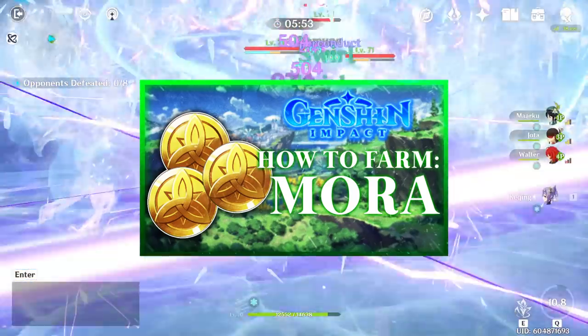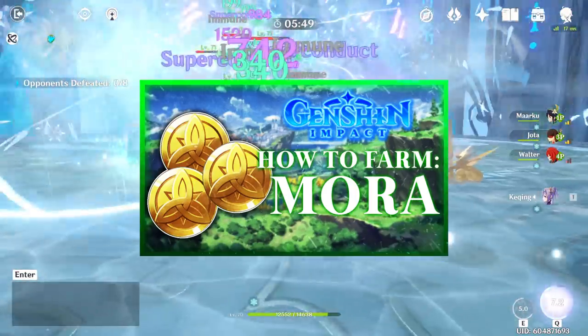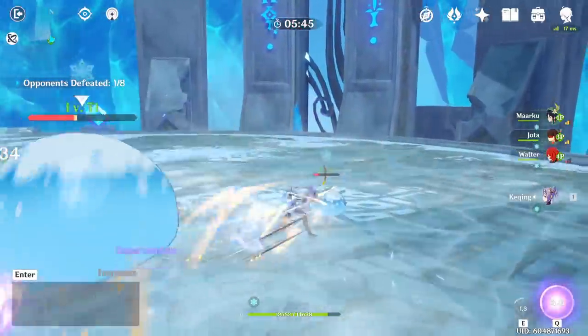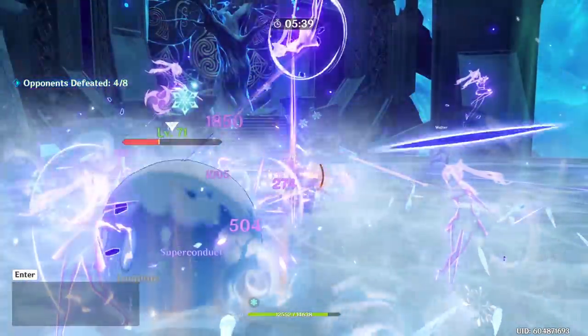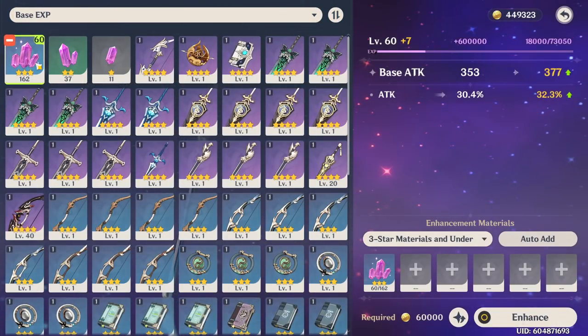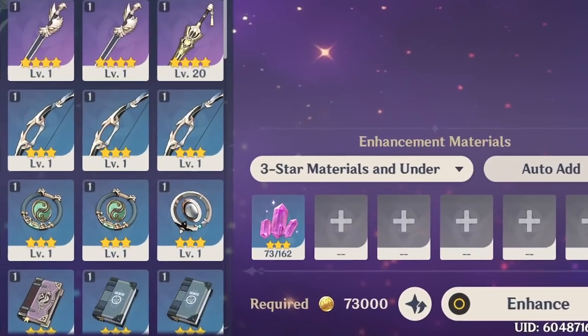Mora is the game's legal tender — it's used for almost every form of transaction, purchase, or process, and you need a lot. Early on you might have received a lot of free Mora and been sitting in the hundreds of thousands from Adventure Rank 1 all the way to maybe 25, but by the time you start getting towards the later stages of the game at its current version 1.0, the seemingly infinite supply of funds you had before will start to diminish very rapidly.